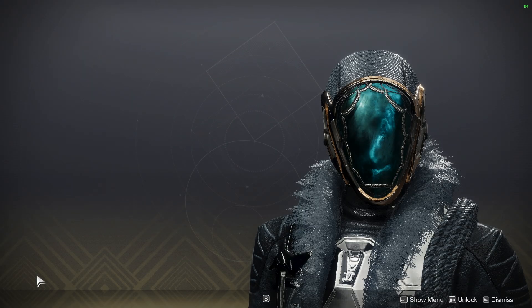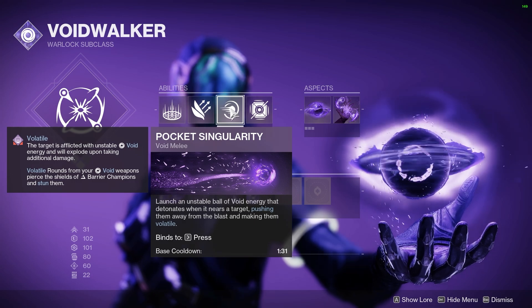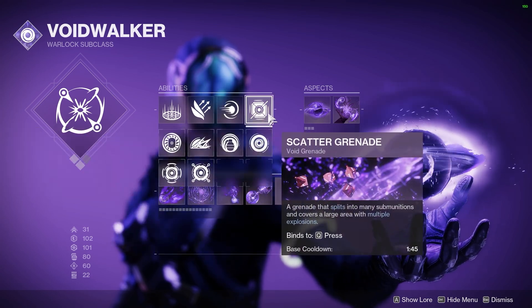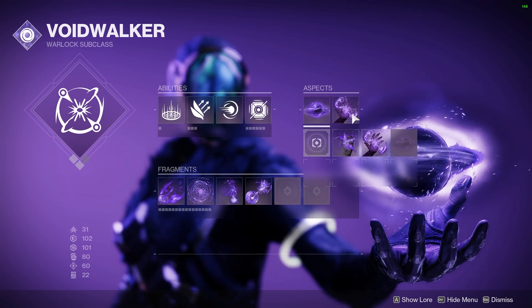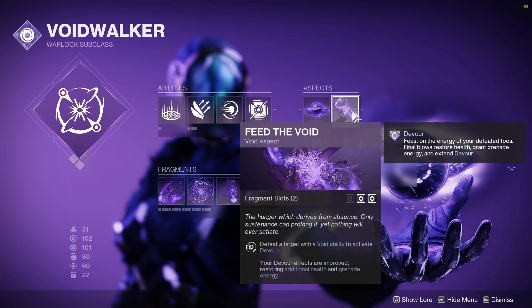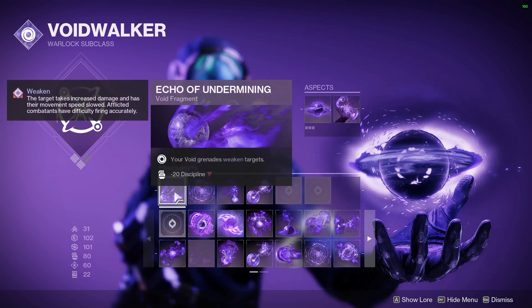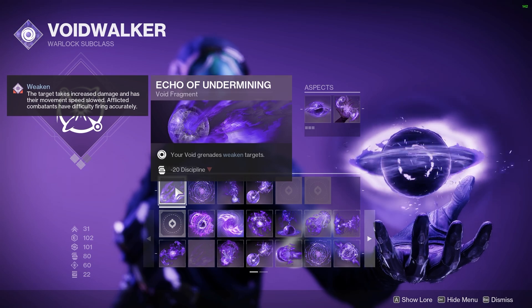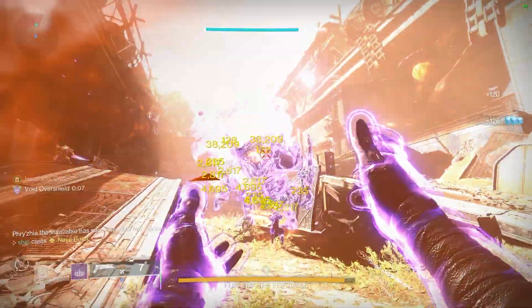Let's start talking about the exotic everyone forgot about until now: the Apothesis Veil. Starting with Voidwalker — the format of this video is we show off the melee, preferred grenade, any aspects or fragments you'll need to increase your damage, then show the different grenades and their output. With Voidwalker, Echo of Undermining is really the only fragment you have to run, as well as the Cataclysm super.